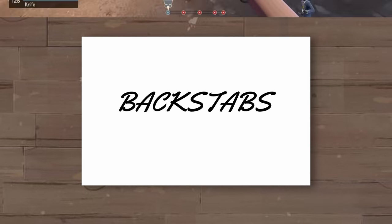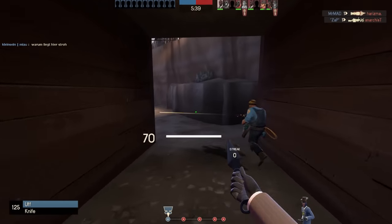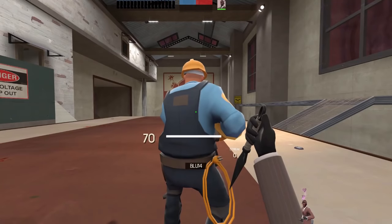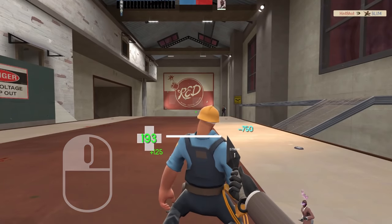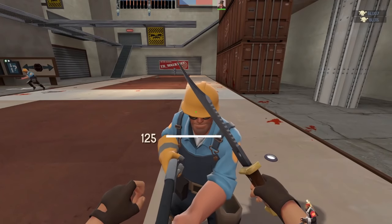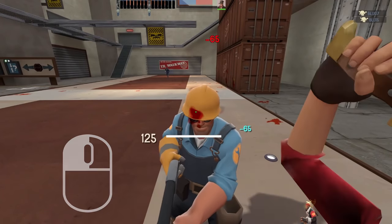A backstab occurs when you are behind your target and within melee range. When this happens, left-clicking with the knife out will result in an instant kill. Unlike other melee attacks, there is no delay between a left-click and a backstab, as usually a false swing of a weapon has a 0.25 second delay between clicking and dealing damage.